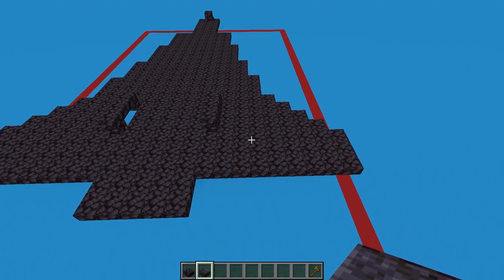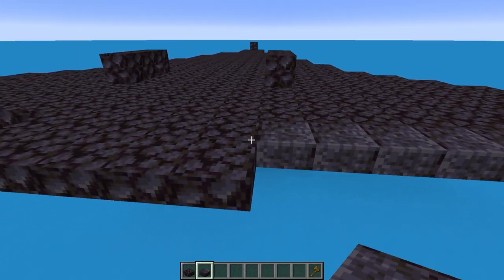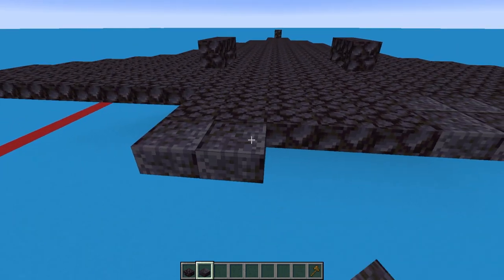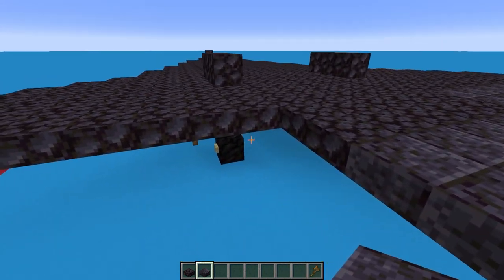To finish off the heat shielding at the back, switch to polished blackstone slabs and bring a line of these on each side. This comes out here, then go one, two, three, four on this side and then one, two, three, four, five for two layers with three at the back, then filled in on the other side as well.